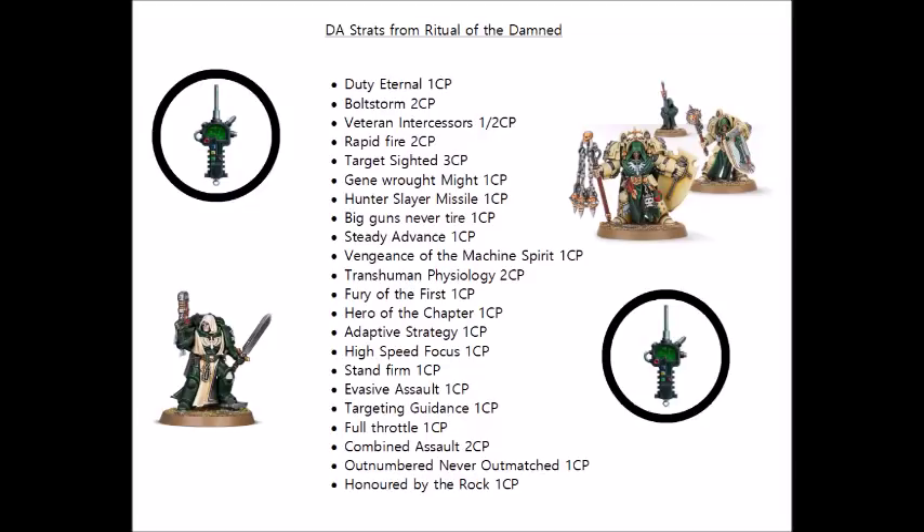Big Guns Never Tire — one command point to ignore the penalties for moving and shooting with heavy weapons. In particular, this might be useful for a Relic Leviathan with Storm Cannons, or a Vindicator, both of whom will be able to move and then shoot with their 30-inch range guns. Steady Advance to move and double tap with Bolt Discipline weapons, probably best used on Intercessors. Vengeance of the Machine Spirits — two command points — that's the one to auto-explode your Stormraven or Land Raider or Repulsor, or have one last shot with one of its guns when it dies. Transhuman Physiology is a staple of many Space Marine Codexes — 2 CP to have heavy weapons wound you on no more than a 4+. I like it for Dark Angels for the Deathwing, as toughness 4 models could make them exceptionally survivable and potentially shrug off Lascannon fire. Also for Deathwing we have Fury of the First — plus one to hit in either the shooting or fight phase for one command point — could be quite good fun to put those Maces of Redemption into Rage Mode.